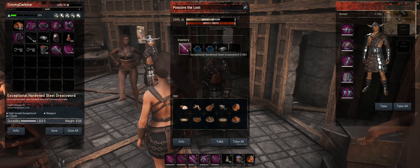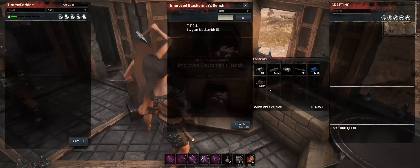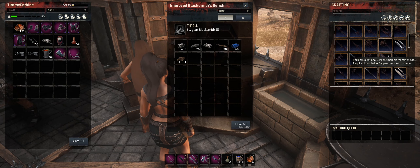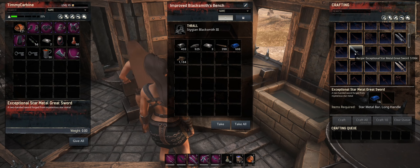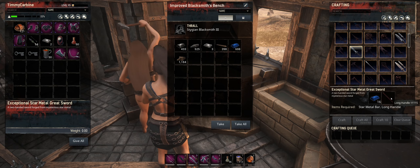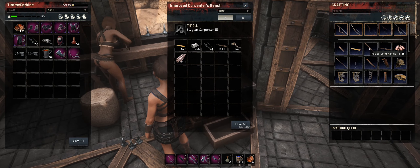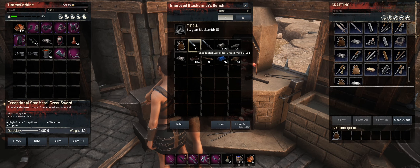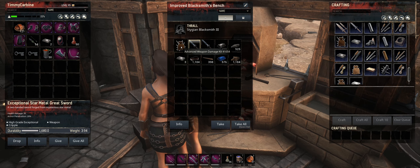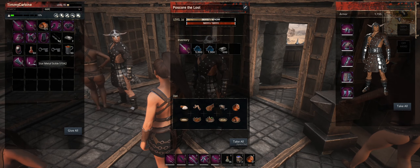Can we upgrade these swords? They're doing 52 damage — this is pretty good but I think we can do better. Shit — this whole time we could have made exceptional star metal greatswords for the guys! We just need a couple of long handles, which I'm pretty sure the carpenter can do. So these were 59 damage and now they're 65 damage. Holy shit — big upgrades for these guys.